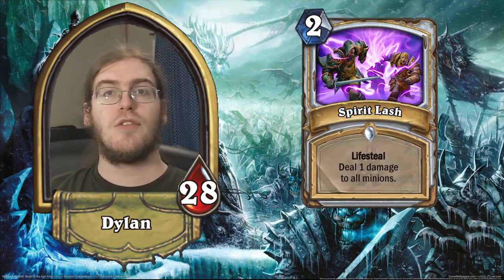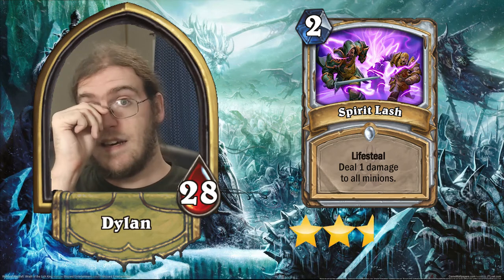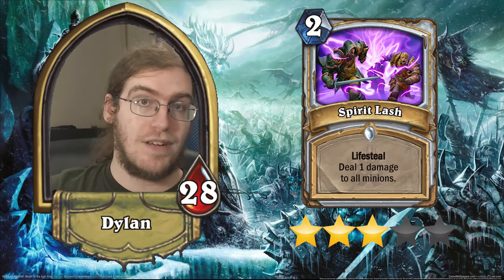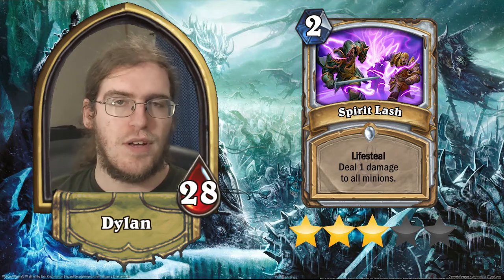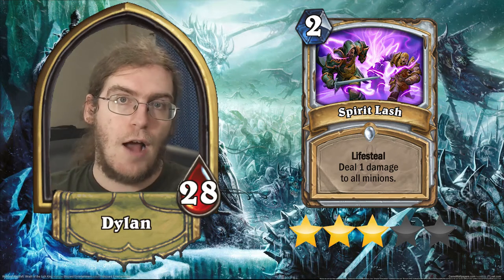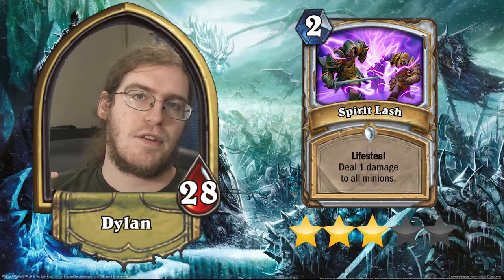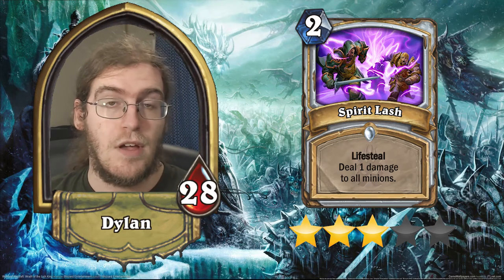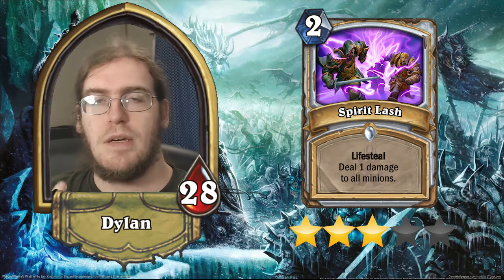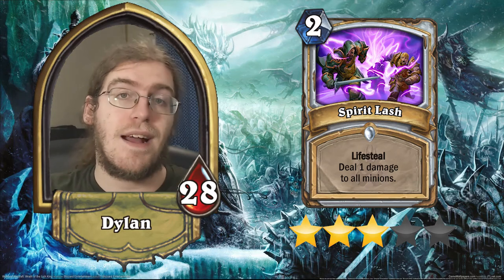Next up, we have Spirit Lash. This is a 2-cost Priest spell that deals 1 damage to all minions, but it has lifesteal. This card is 3 stars because it gives Priest a much-needed additional early game tool against aggro. The problem is it does slightly too little damage and it hits your own guys, though that does cause you to gain more life from the lifesteal. You can expect to probably gain between 3 and 5 life when you cast this. I think Kazakus Priest will play a copy, and Control Priest will probably play one or two copies as well to combat powerful early aggro plays.